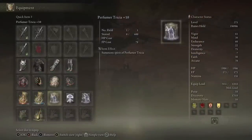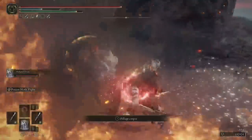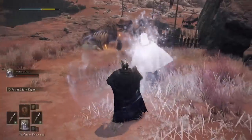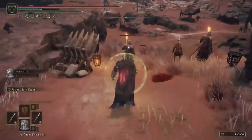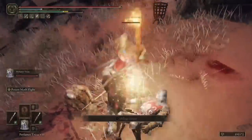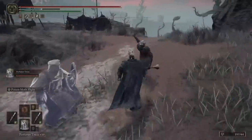Now let's talk Ashes. I didn't want to use the typical summons you've seen everywhere, so I went with someone I'd never used before: Perfumer Trisha at plus 10. I assumed, because she was a Perfumer, she'd go well with all the Poison and Blood Flies in this build. I was pleasantly surprised — not only does she do a very large area of effect fire spell, but she also gives you a gold sphere that makes you impervious to one attack.